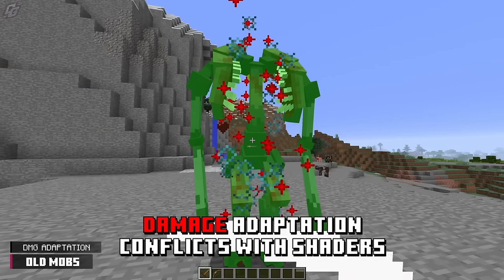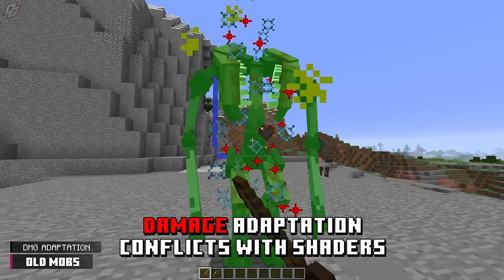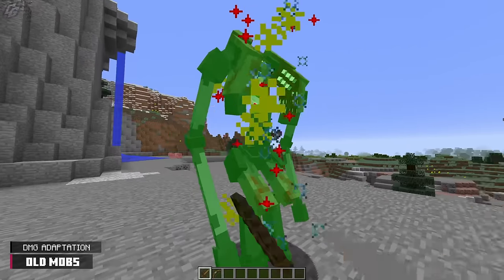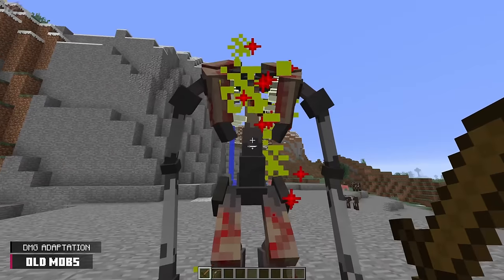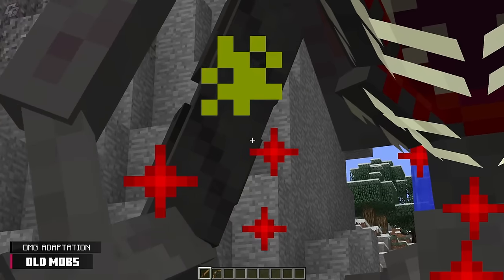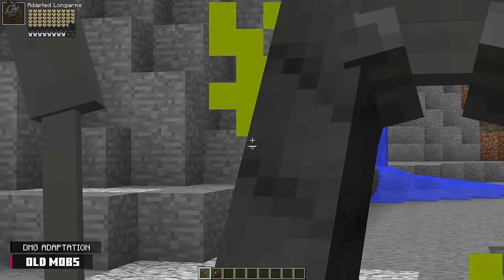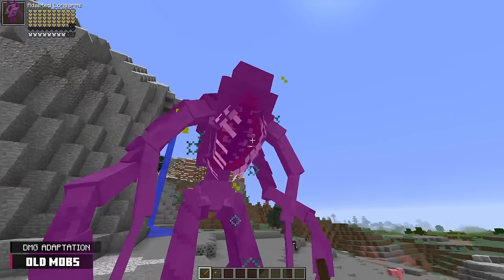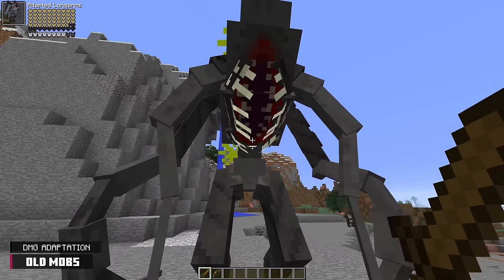As mentioned during the new mob section, there are damage type adaptations, and this mechanic has been given a visual update. When attacking a parasite that has the ability to adapt to damage, it will flash three different colors. Red means it's taking some form of damage. Yellow means all damage is being reduced. And purple means that specific damage type has been fully learned and the parasite may be immune to it.